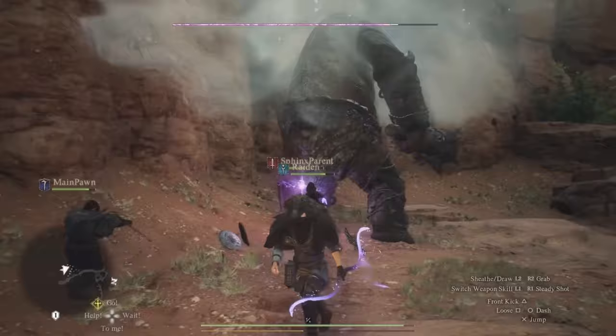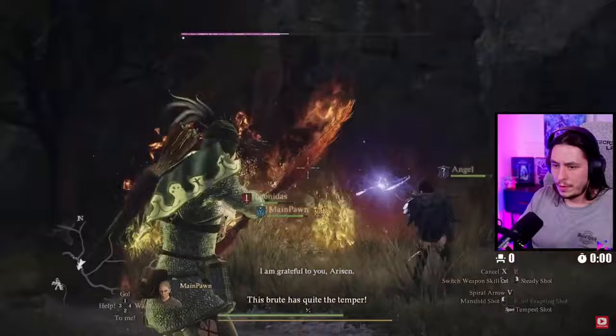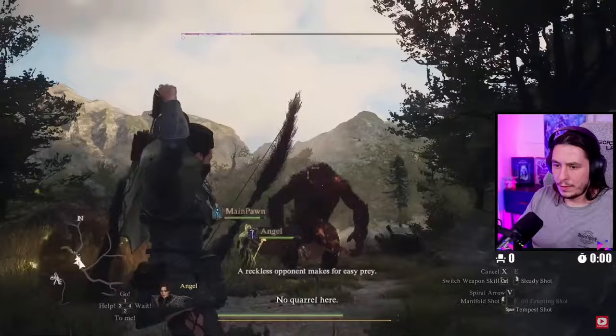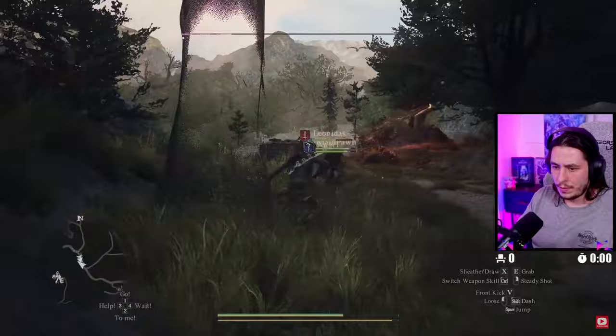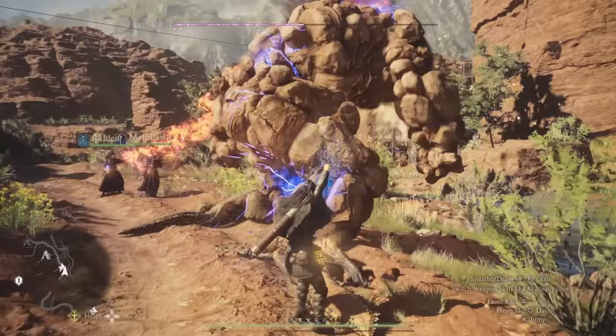Now that we've got the basics out of the way, let's talk about our dodge. We have a few extremely smooth ways of getting out of danger — go through them all and find what fits your style of play best. I personally tend to focus mainly on the slide ability. This is done while running and hitting the loose button, which is Square on controller, performing a slide dodge that's very helpful especially against bigger boss enemies.